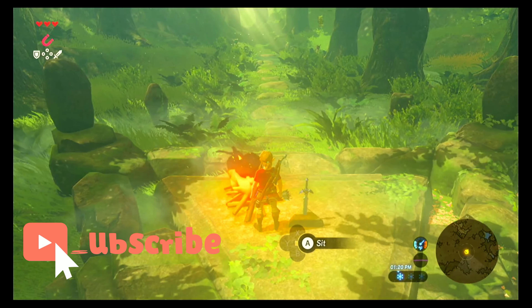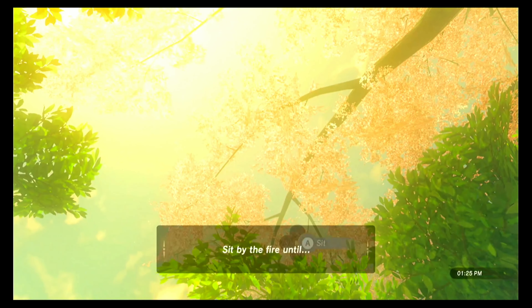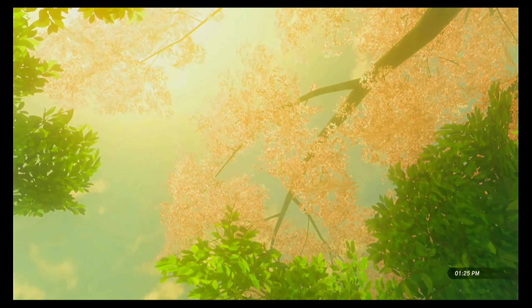Once you feel like it's good, and only when your action button says to sit, you want to look all the way up as high as you can at this cherry blossom tree, then press A to sit till morning. Then pretty right away, you want to smash that A button like you're playing Mario Party 6. And when it becomes morning again, it should do this.